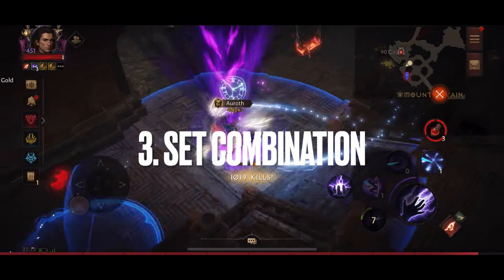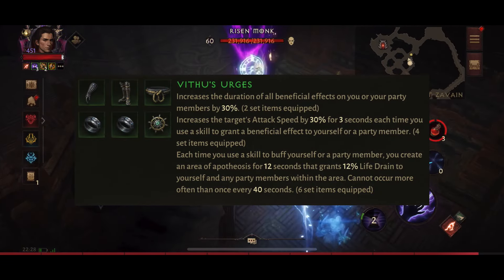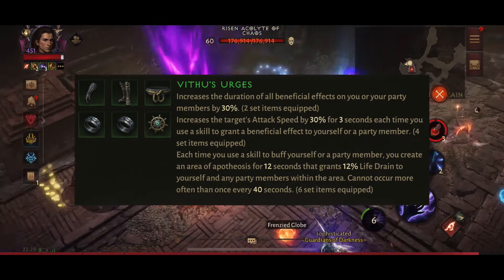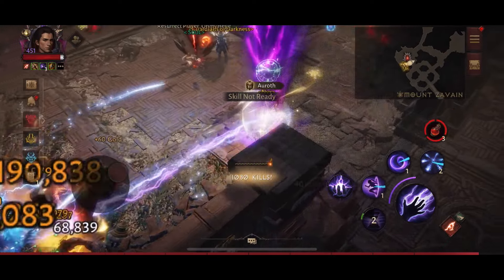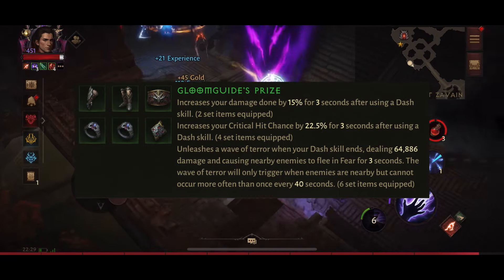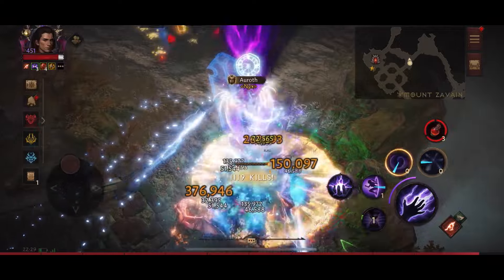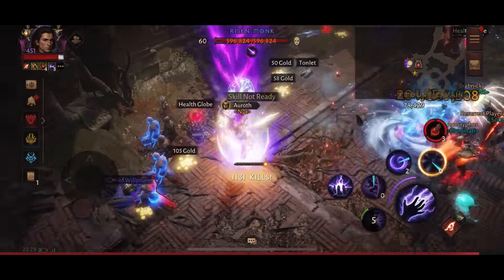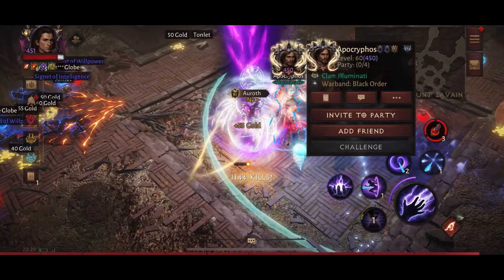I use two different sets for this build. The first is Vithu's Urge — four pieces — to ensure 100% uptime on Slow Time and a slight movement speed increase. On top of that I also use four pieces of Gloomguide's Price, because we're dashing all the time with Teleport, giving us extra damage and critical hit chance. I also urge you to look for cooldown reduction on your necklace, gloves, and rings — the lower the cooldown, the more skills we can spam to teleport more often.